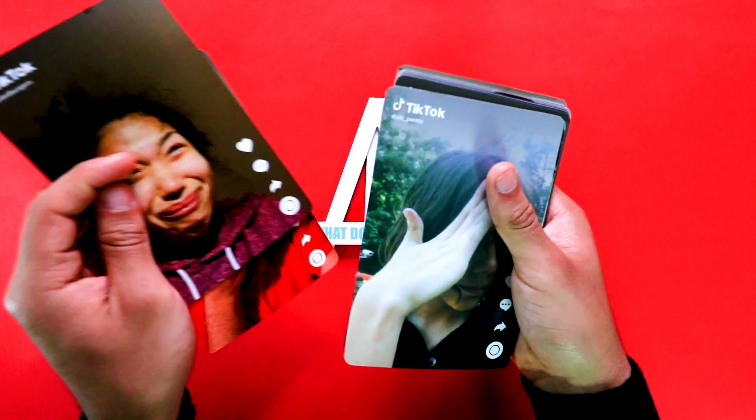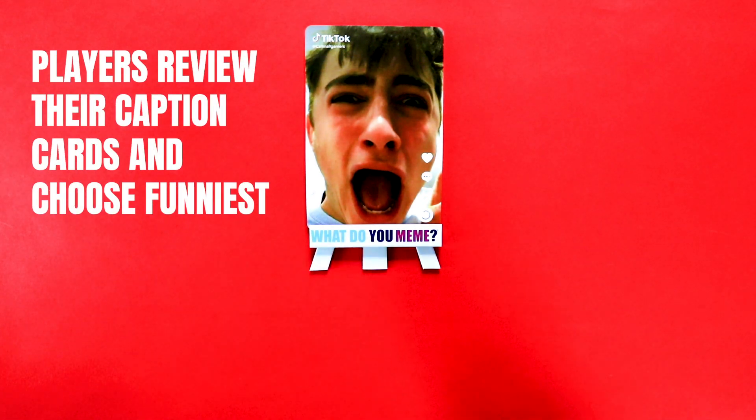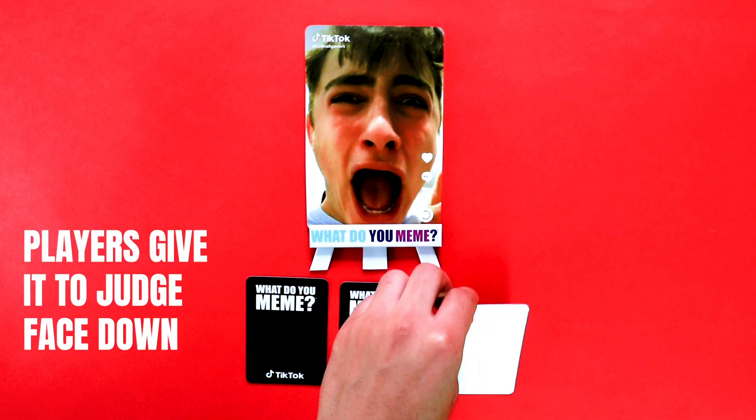The judge then looks through the photo cards and places the one they want to use on the easel. All other players take a second to review their caption cards and decide which would make the funniest pair, placing their decision face down to the judge.